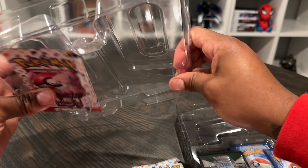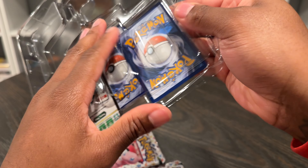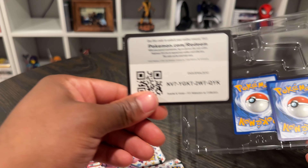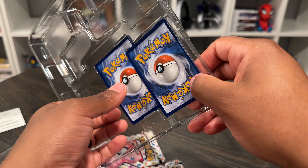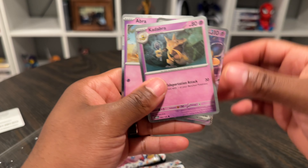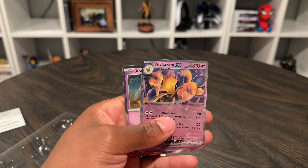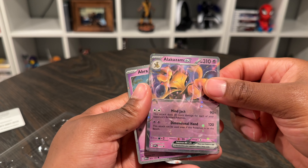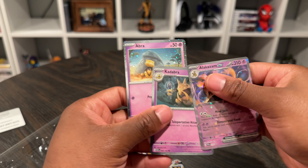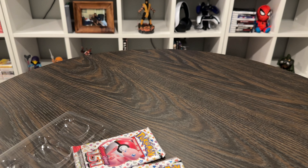We've got the four packs. Go ahead and take those four out of the pack. Got the foil cards. Let's show you guys — we have Kadabra. That's pretty cool. We have Alakazam EX — that's really cool. And Abra. That's really cool. Let's show you guys the three sets again before we open up the actual packs. This one has hologram stars on it — that's really cool. I'm going to pass those to Canela while we get these packs open.